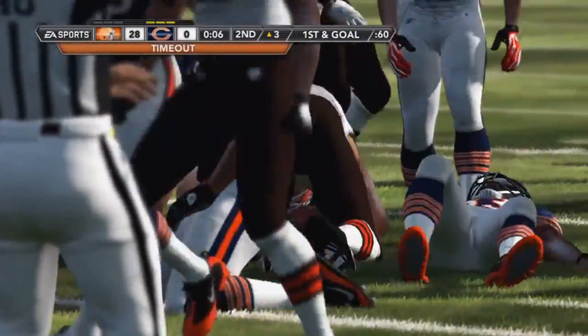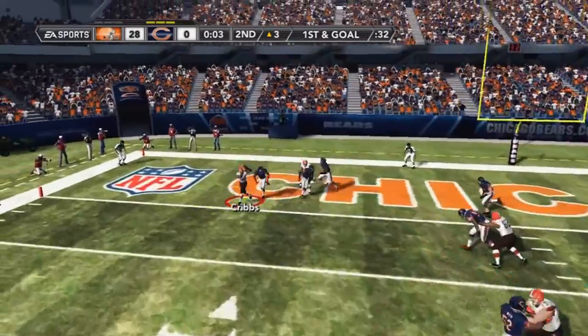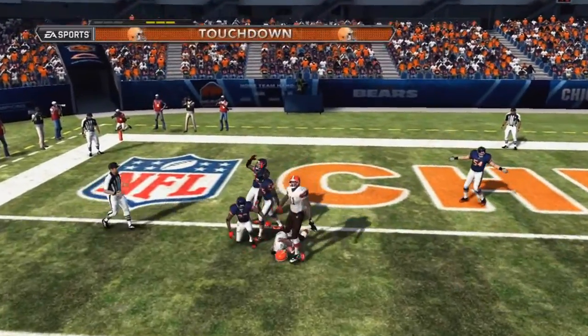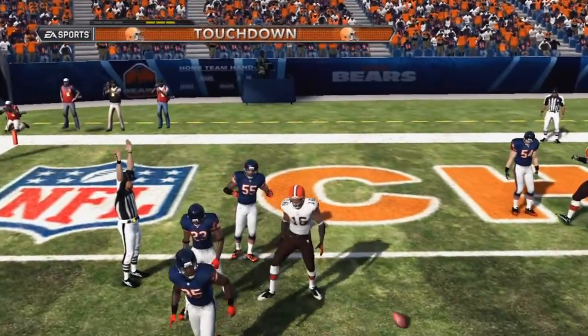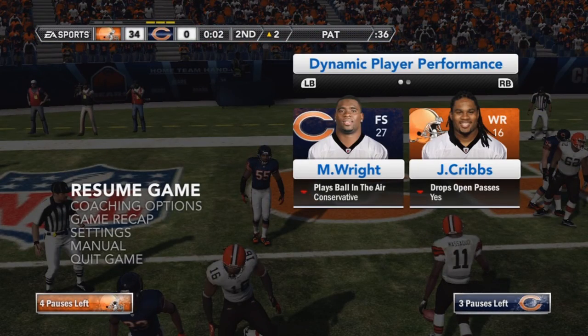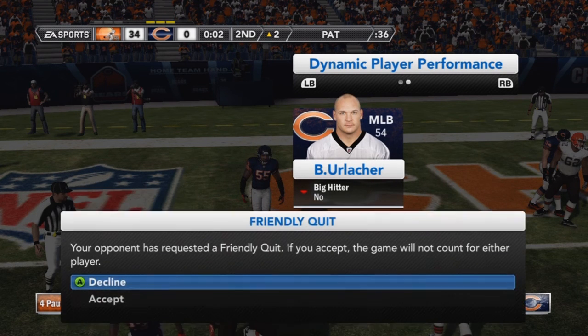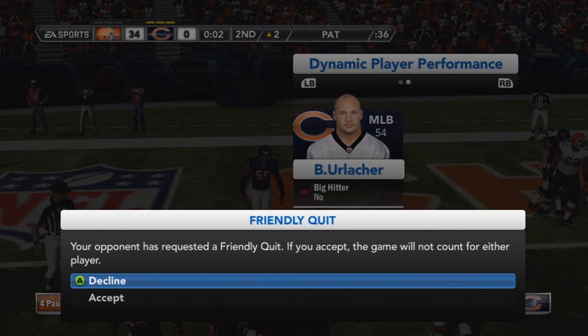I saw he was running a quarter defense but I decided to switch the play to a draw and I hit Josh Cribs on the out route for a touchdown. That's the video guys — he quits. It's 34-0 in the second quarter, that was the end of the game. I hope y'all like the video, this has been Damian V2, thanks for watching.